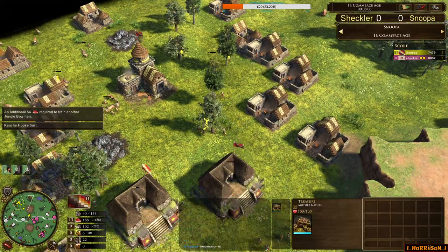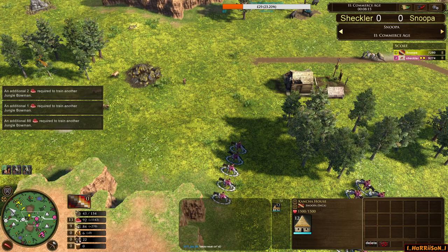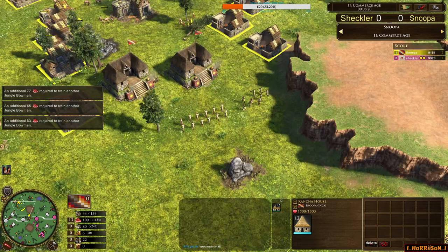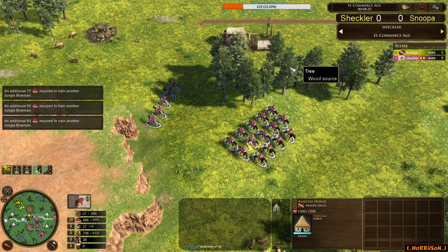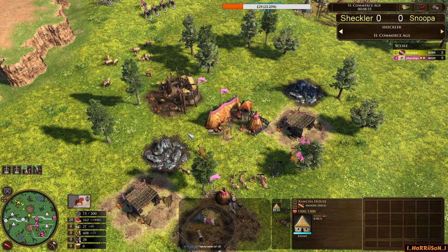The Inca player has 22 villagers, but a decent amount of catcher houses behind — 12 catcher houses with the Chincha, giving 0.9 food per second, basically a hunting dogs villager. So his eco is about 34-32 effective villagers — a decently sized eco. Meanwhile, Shekler with his 4-villager and 5-villager shipments is now sending in Great Hunter. There's going to be 28 villagers — 28 strong villagers.